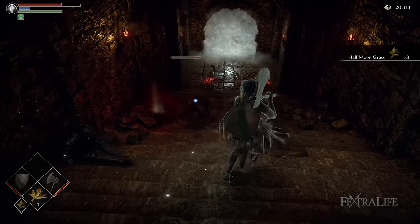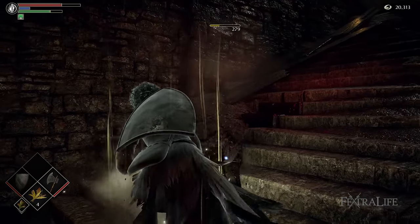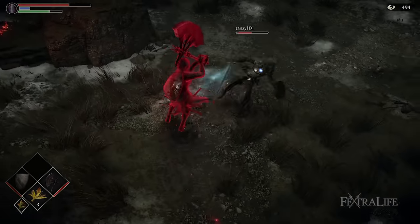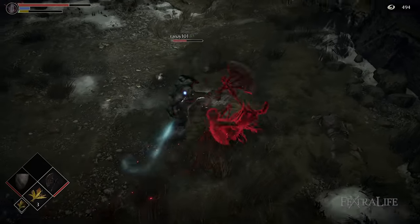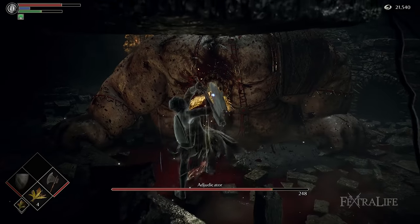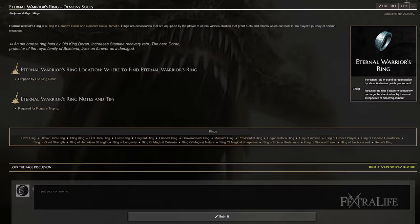Endurance, while usually helpful for most large weapons, won't help you out as much as you'd think here. This is because you only need a tiny amount of stamina to roll and then R1, or simply R1. This build is very much a hit and run build, and managing your stamina while tricky is not as hard as you'd think. Another piece of equipment that works amazingly with this build is the Eternal Warrior's Ring as it helps tremendously with stamina regeneration — though it's probably a bit overkill, if you find you're having a hard time with the stamina you do have, this might solve your problem.